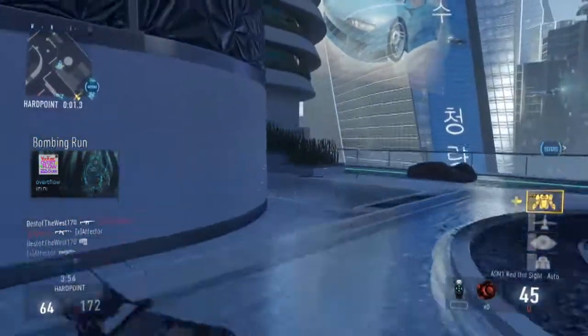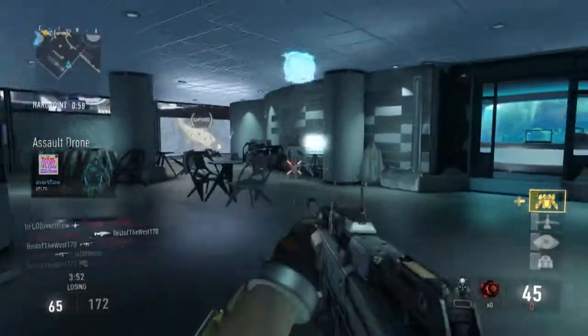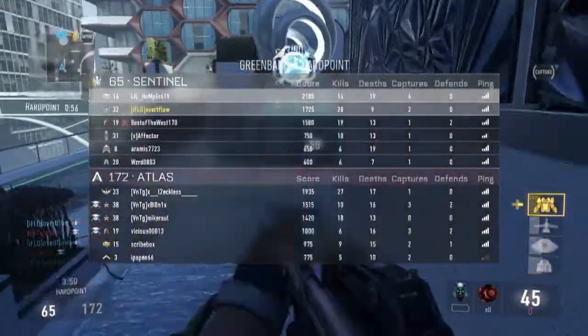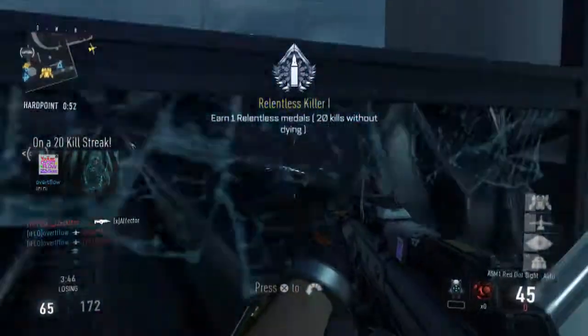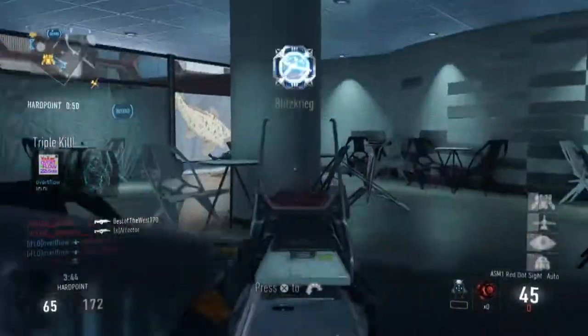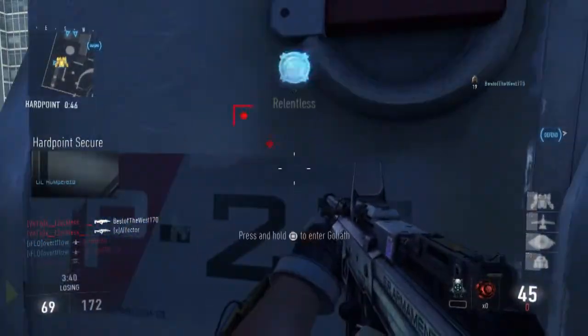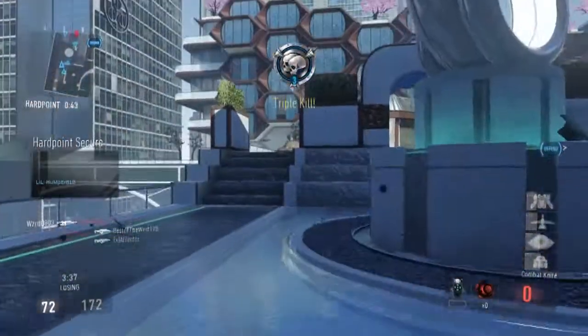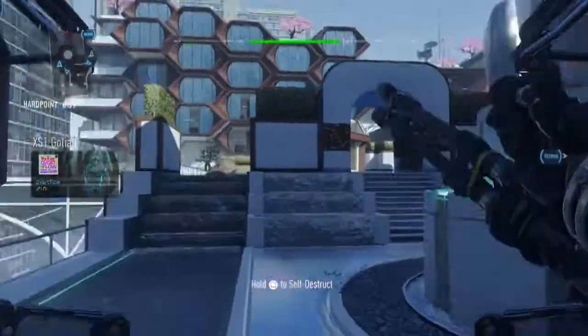I'm gonna be playing Momentum and Hardpoint all night long to help me rank up quick. Also a little quick side note — I got the Paladin and I got the Goliath, and I gotta say the Paladin was a beast. It's a really good scorestreak. The scorestreaks in this game are not the best overall, but the Paladin is awesome and the Goliath is pretty cool. I really enjoyed it. I just need to figure out how to use it a little bit better — I think it could have a little bit more agility or maybe a little more health.